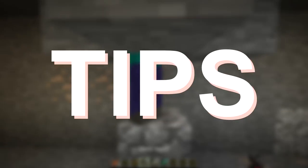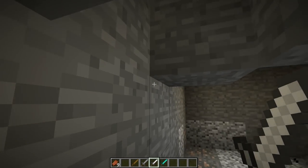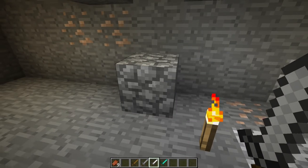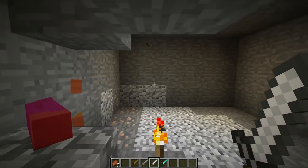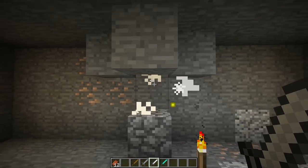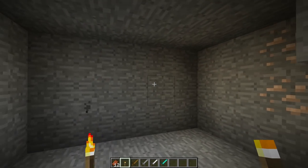Stone swords should do the same — kill mobs with one swipe — as will iron or anything else. You can use wooden swords and not waste your diamond sword. I usually use a stone or iron sword, sometimes enchanted. Your grinder is all set up. In this room I'd advise making some kind of storage system — maybe a hopper beneath where they fall leading to a chest. Maybe add an enchantment setup, a bed, or even a window into the spawning room.